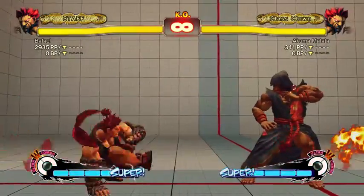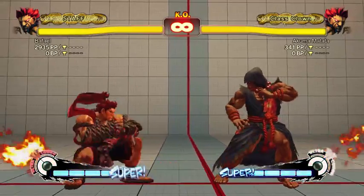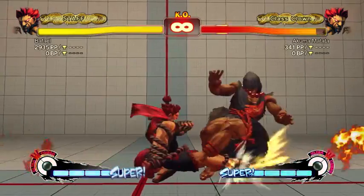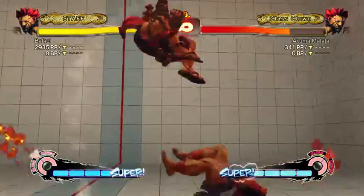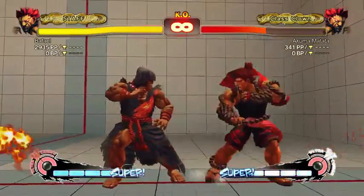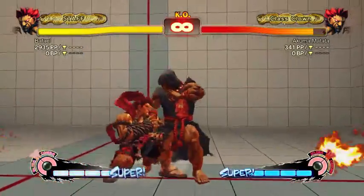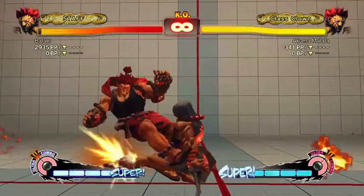Sweep is really awesome — it goes really far, actually farther than low forward. There are ranges where low forward will whiff but sweep will connect. It causes a knockdown and Akuma loves knockdowns. There are a lot of things Akuma can do after a knockdown: cross-up, dive kick, demon flip into palm. Akuma's got a lot of options.